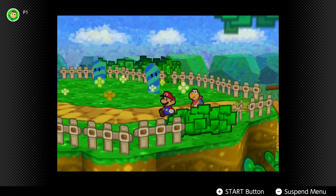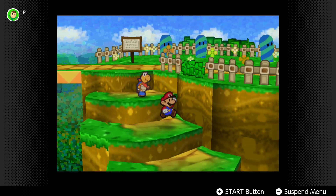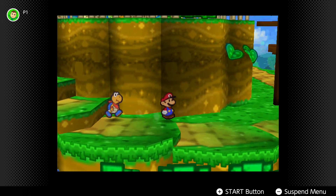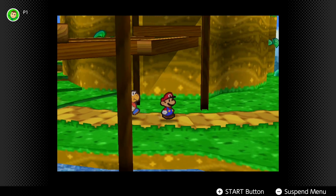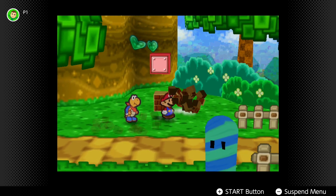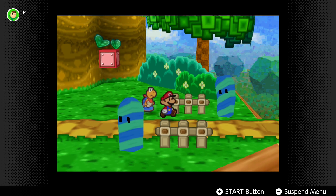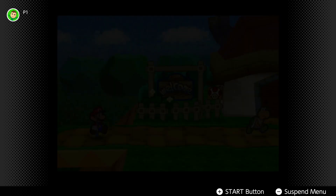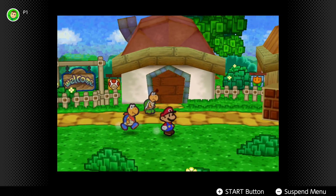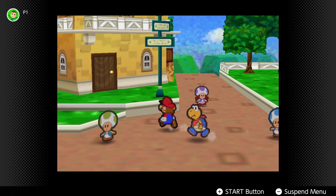Paper Mario on the N64 is a prime example of how a creative art style can hide technical limitations. Coming out as the console was nearing the end of its days certainly helped its visuals, but more importantly, this doesn't look like an N64 game. You don't see blocky, 64-bit characters with muddy, textured environments. In all fairness, some of the outlines are pretty blurry, but mostly what you see is an arts and crafts world running at a smooth framerate, so players can just be immersed in this imaginative world.